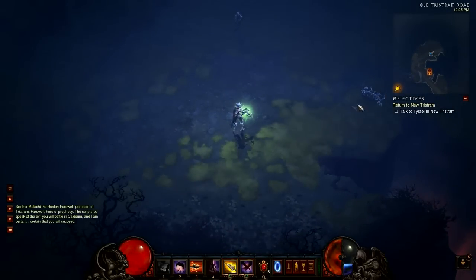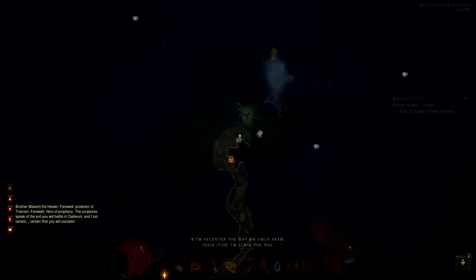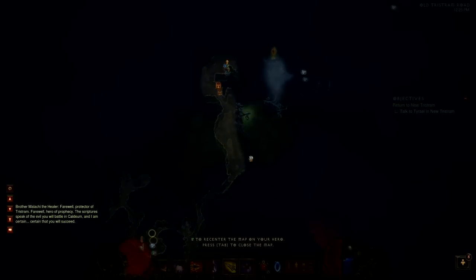Eventually you will stumble upon some bones, as you're seeing here, and getting close to the corpse will activate a dialogue with the ghost of the Cow King.